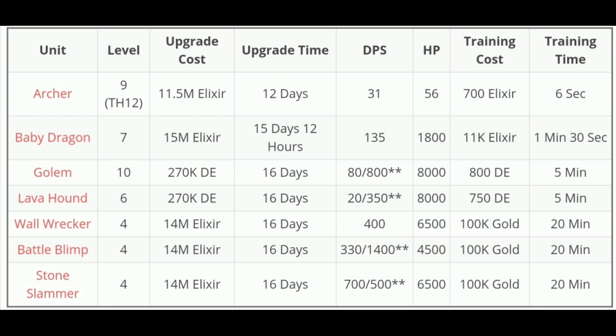Golem, lava hound, battle blimp, and stone slammer are available with updated DPS. You can go to level 11 double star, level 10 golem with 80 damage per second and 800 damage. Lava hound level 6: 21 damage per second, 350 damage. Battle blimp level 4: 330 damage per second, 1400 damage. Stone slammer level 4: 100 damage per second.